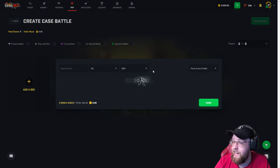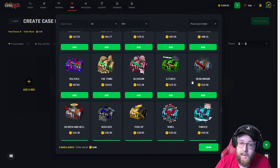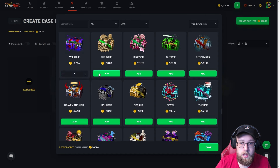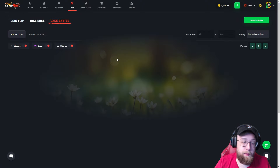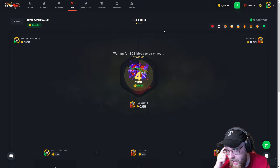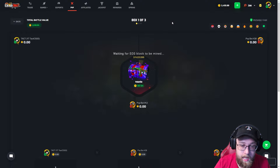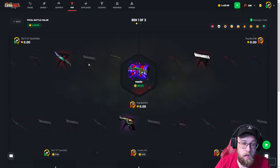We're about to go be a degenerate on the case battles. We gotta make up for missing out on that 81,000 coin case. We're doing Volatile, the Tomb, Benchmark — boom, 1v1v1. It's time for me to pull. I almost did crazy mode, there was a thought behind doing crazy mode. 1,500 coin battle, run it! Come on, start me off hot — top left, up-fade right here.